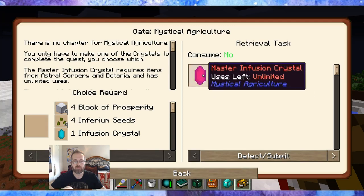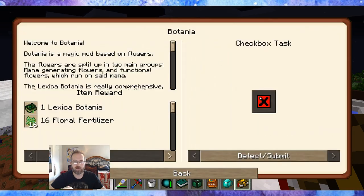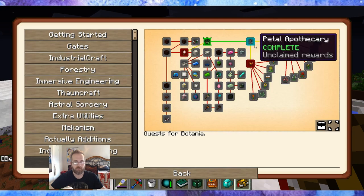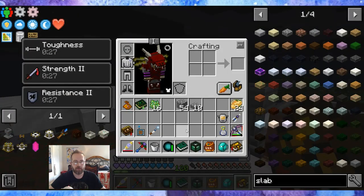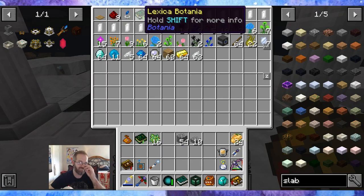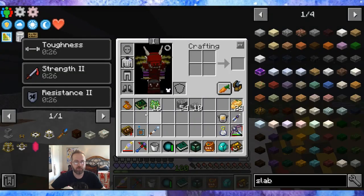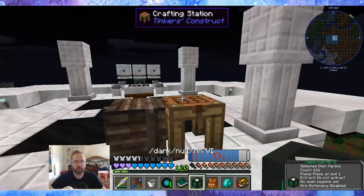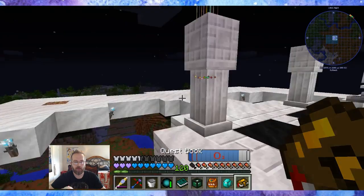Mystical Agriculture is what I'm working towards — specifically the master infusion crystal. We have Botania access now. Welcome to Botania. We got the Petal Apothecary and claimed the reward. It needs a bucket of water and you drop a seed in. I got a second Lexica Botania from the quest reward, so I'll toss the old one and use the new one. Floral Fertilizer sounds great too. Botania wants us to make a pure daisy next.